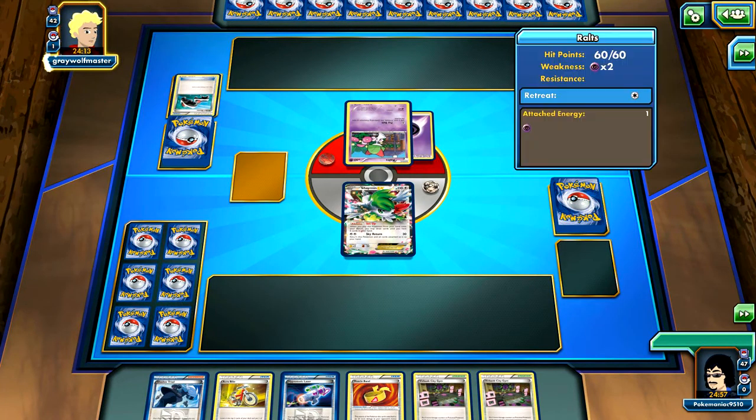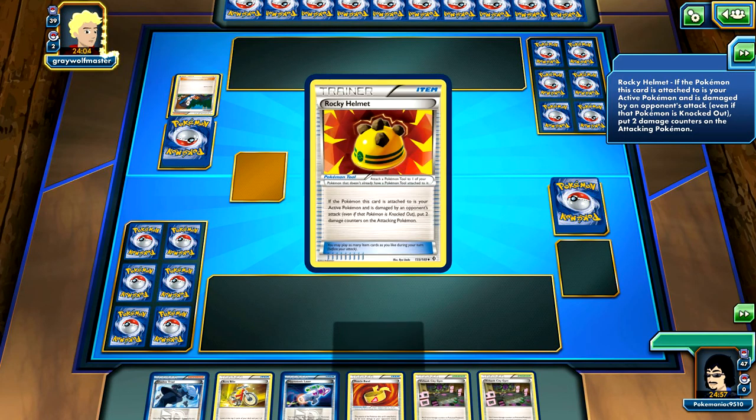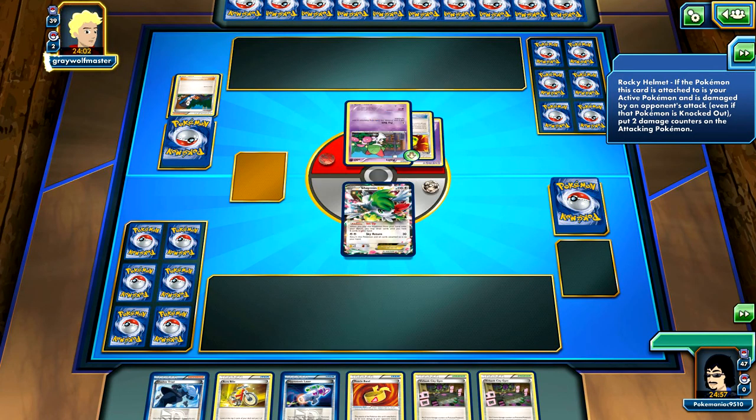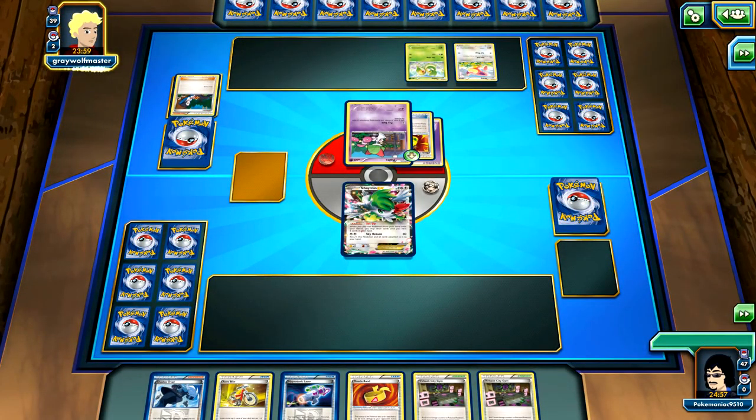He flips heads on a Roller Skate, draws three cards, probably going to get out another basic. He plays Sycamore to draw three more. Where is Ambipom? Rocky Helmet. There's a Skiddo. This is going to be the only one I'll be able to win - this is just a theme deck.